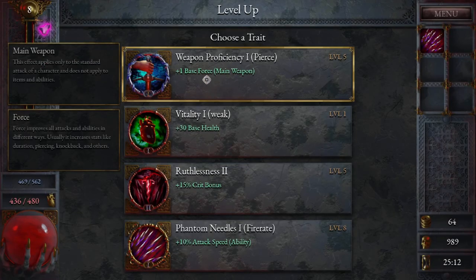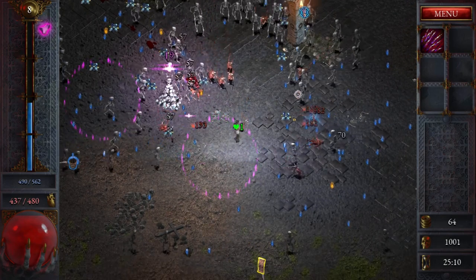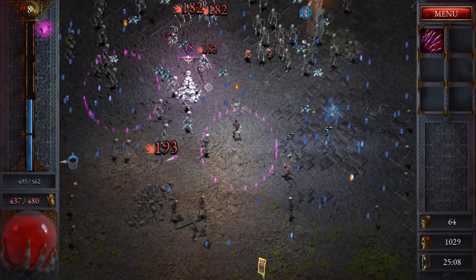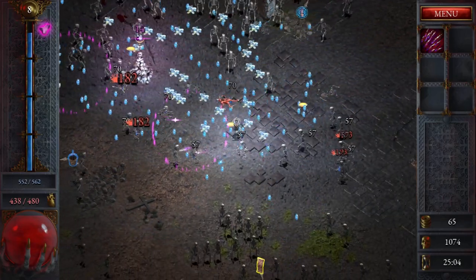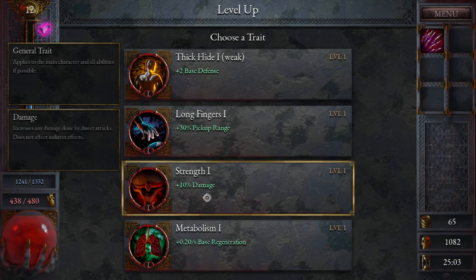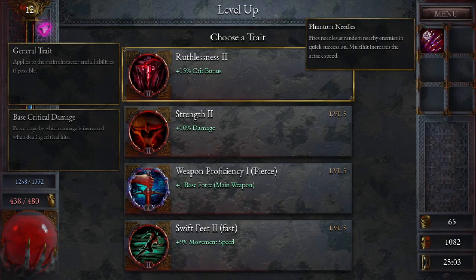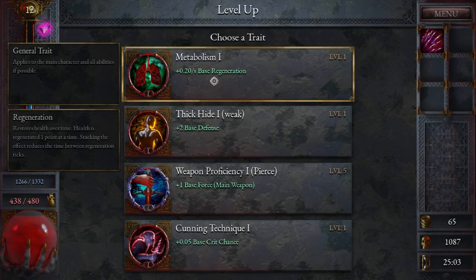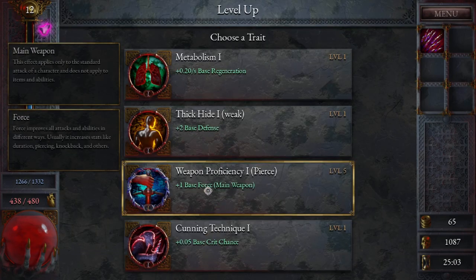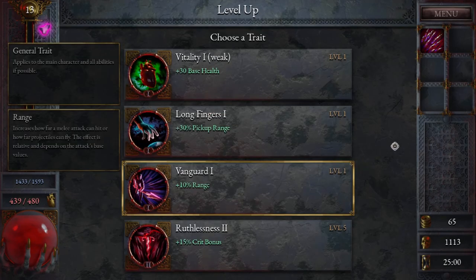Let's grab a few of these. Force, attack speed, crit bonus - let's go with the ability. A magnet, take it. Let's go for the damage. I kind of need attack speed over movement speed right now - let's take damage. Movement speed. Crit bonus - let's go with range. Another level, range. It's going nicely, give me more attack speed.